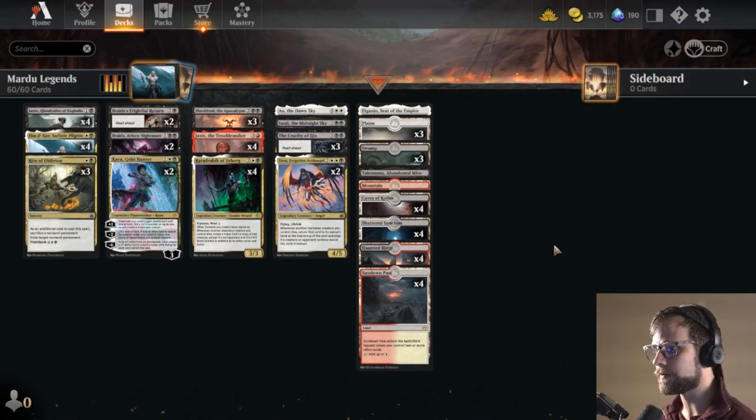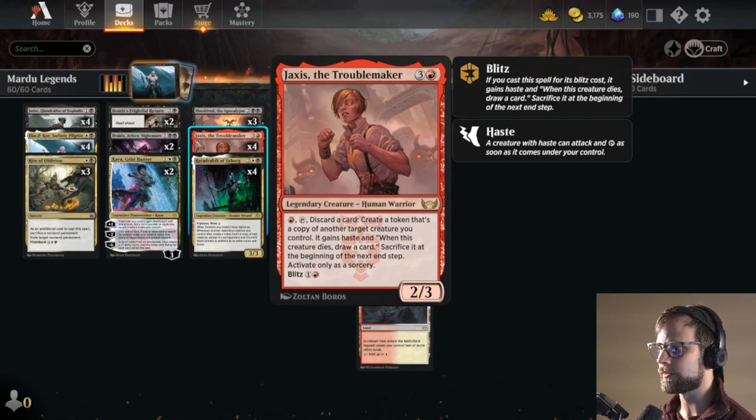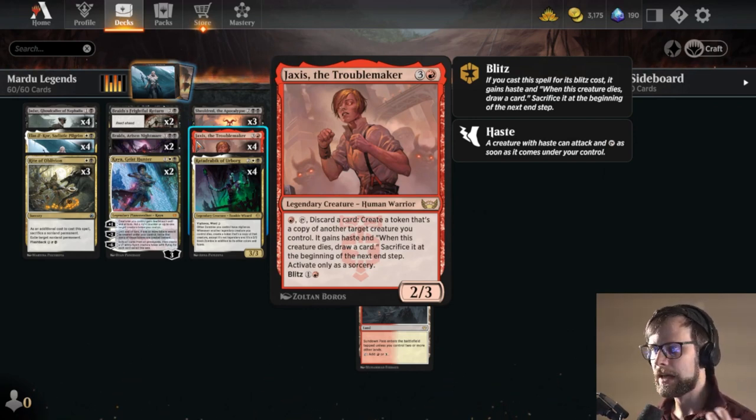This is Mardu for the sake of having Jaxus essentially in the deck. Jaxus is a really cool card — three and a red for a 2/3. You can pay one red, tap it, discard a card, and create a token that's a copy of another creature you control. It gains haste, and then when it dies you draw a card, and you sacrifice it at the beginning of the next end step. You can only do that as a sorcery. Essentially, this is like blitzing your other cards, which is pretty cool.